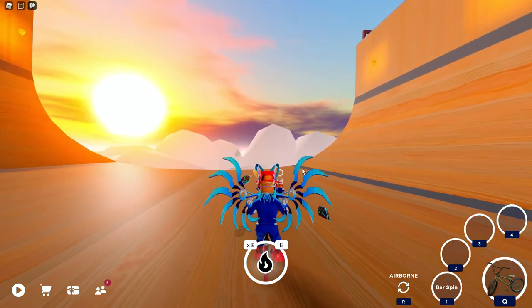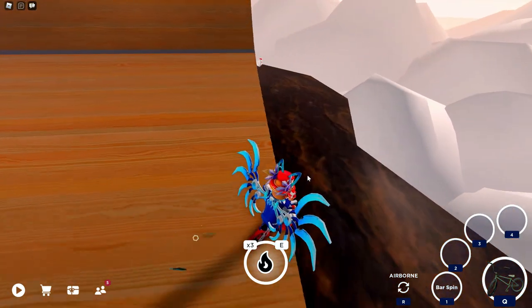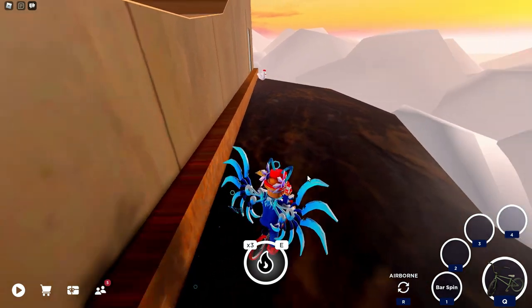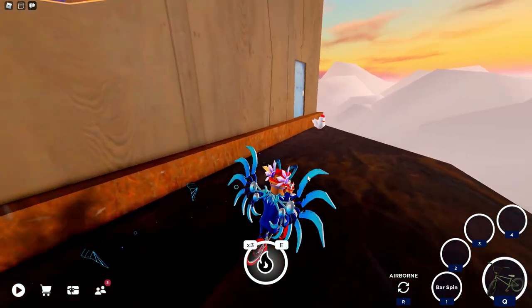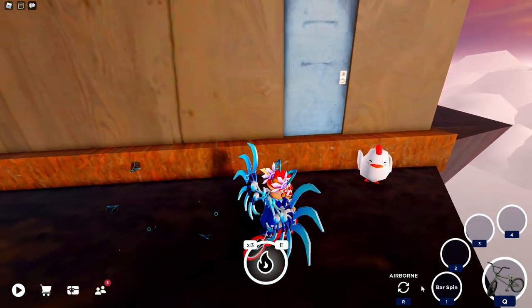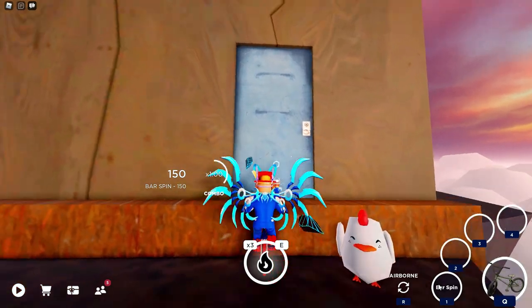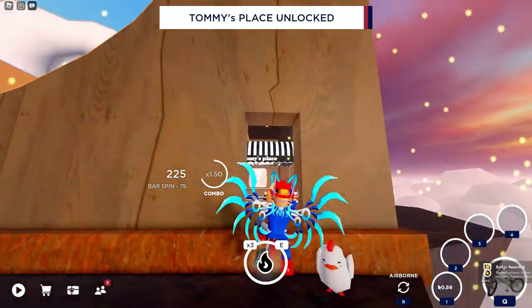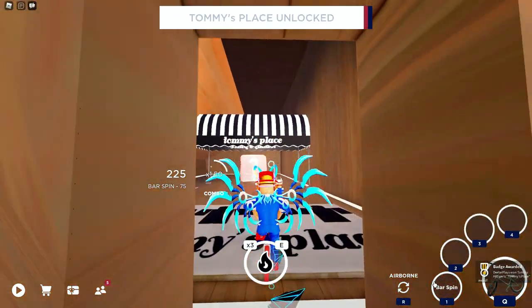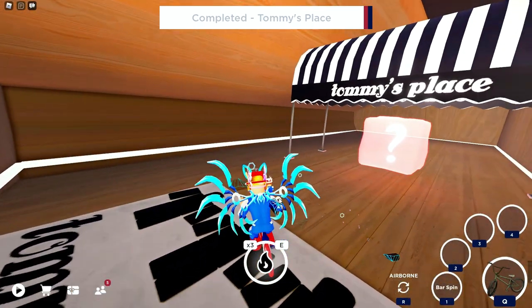On the other side of this half pipe, this is where we find the TJ Giants secret location right here. Go to this door right here and in front of this door, do the bar spin. You have to do the bar spin in front of the door to open the door.